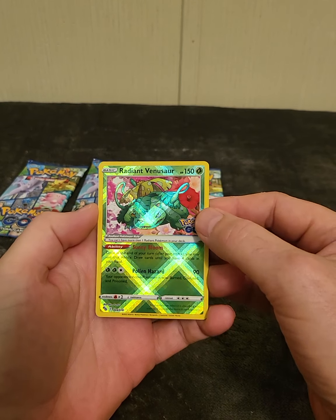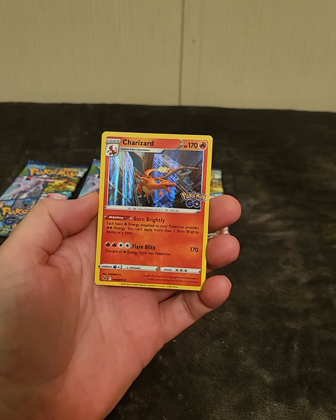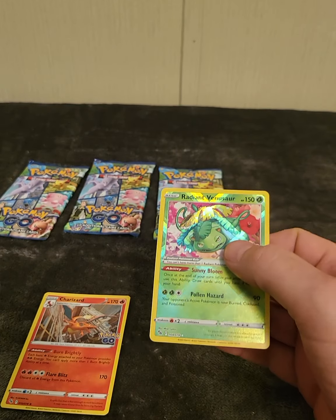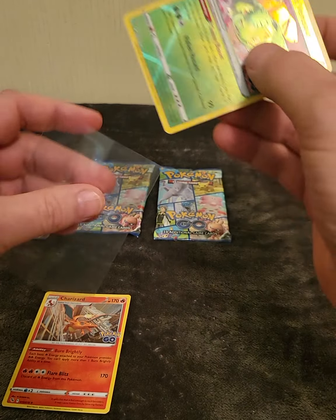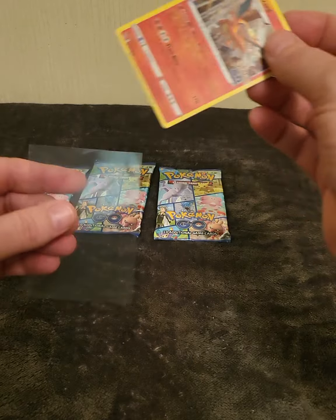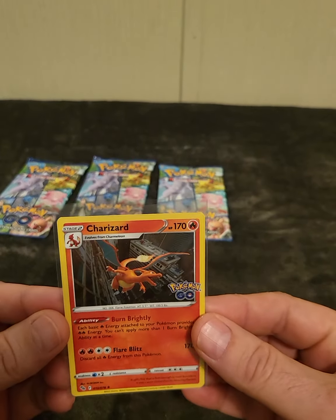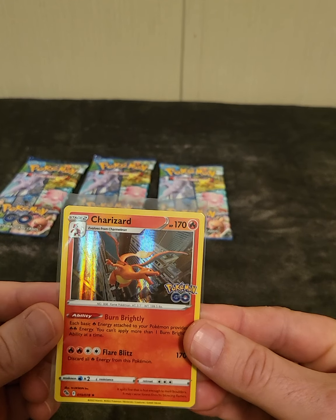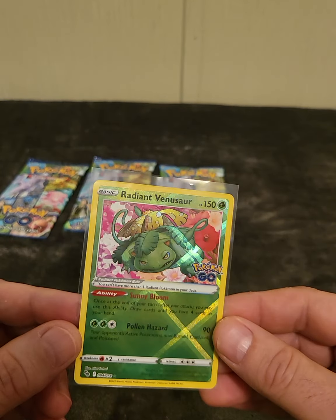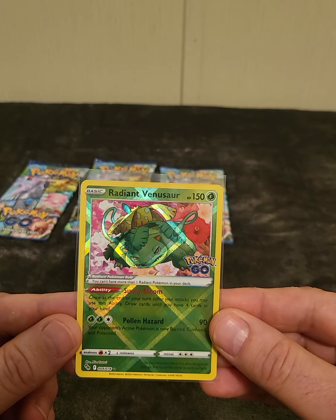Got a Radiant Venusaur — that is a very nice card, I've been looking for this one. And the rare is a Charizard — a Charizard holo. Let's get these into some sleeves. Y'all look at this Charizard for a second, it's a very nice looking card. And so is this Radiant Venusaur. Very nice.